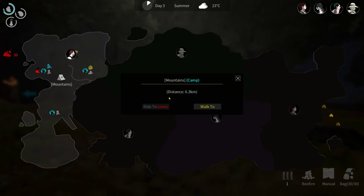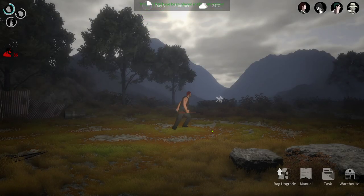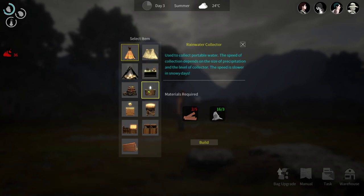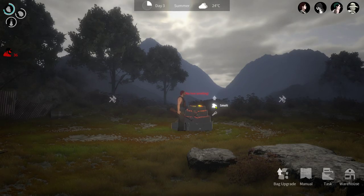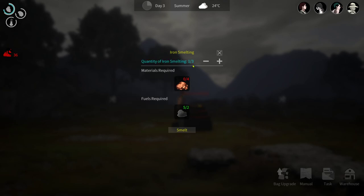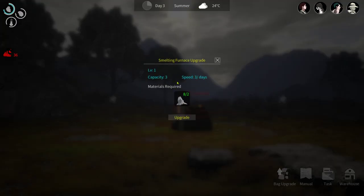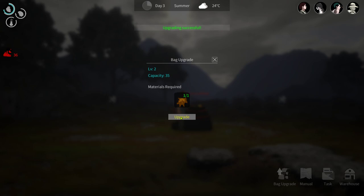There's a bad guy on the loose, but we've got to go back to camp. Once we're back at the base, notice how many materials we have. We can make a tent which allows you to sleep, but I wouldn't do that yet because you can sleep out there and find your own place to sleep. We still need more wood. The furnace is good to make - we have plenty of rocks. Let's make the furnace. Let's use those hides to upgrade the bag so we can carry a lot.